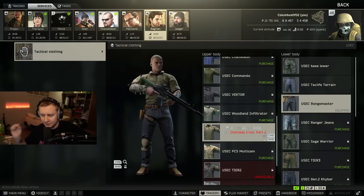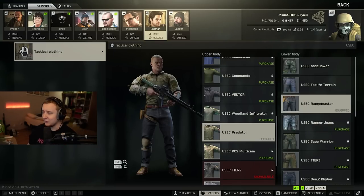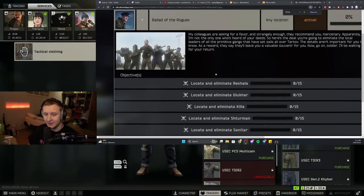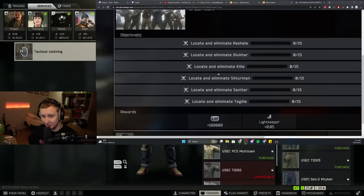Yesterday it was a different type of quest, but BSG changed it today. In order to get this clothing, you need to do one of the new quests that you get from Lightkeeper. So first you unlock Lightkeeper, then you do all of the Lightkeeper tasks, and then you get a brand new quest from Lightkeeper where he asks you to kill every single boss in the game — except Caban — 15 times. And then you unlock the quest which allows you to unlock the new clothing.